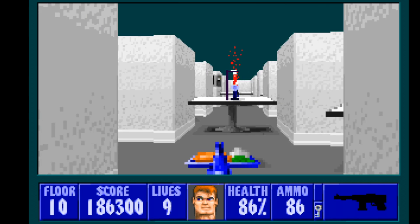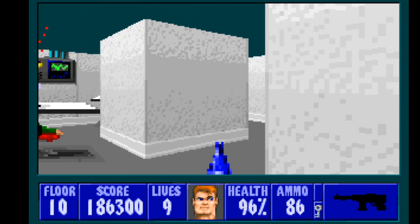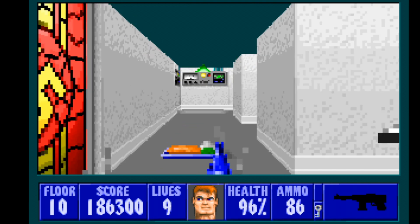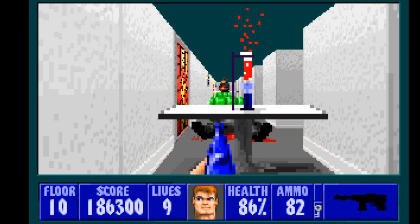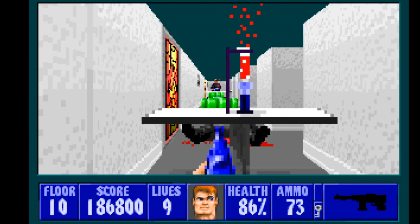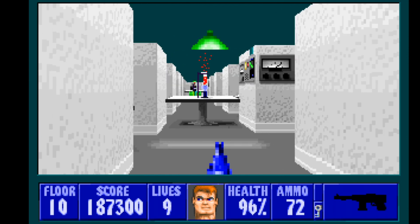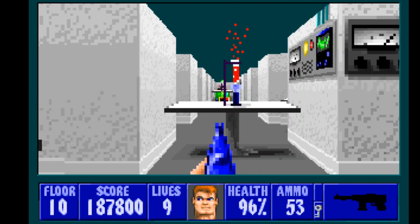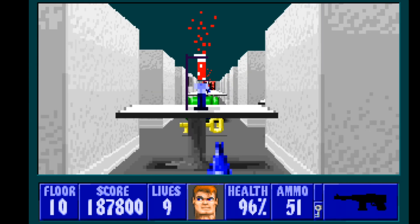You need to get the gold key from the professor. You're going to have SS enemies in the distance - like this guy here, that guy there, and this guy way down there. I hate doing this because it wastes so much ammo, but we should be alright.